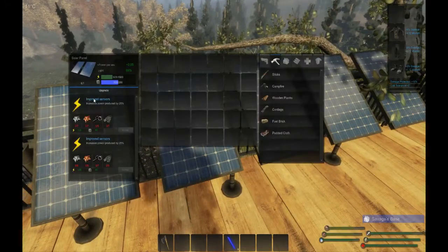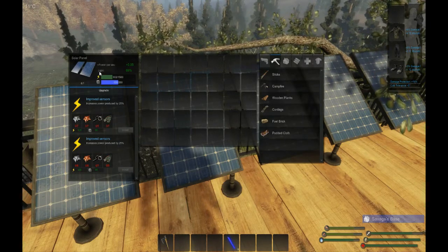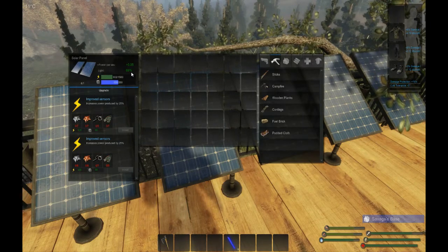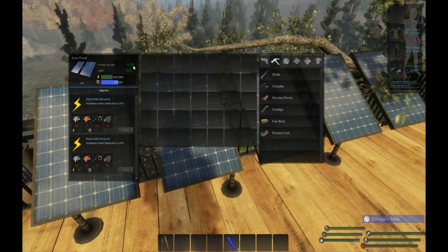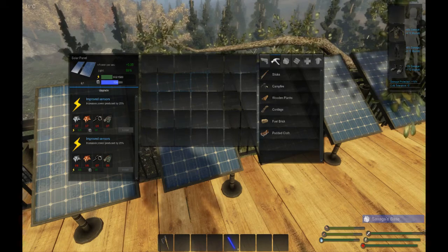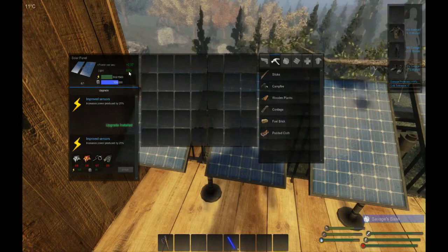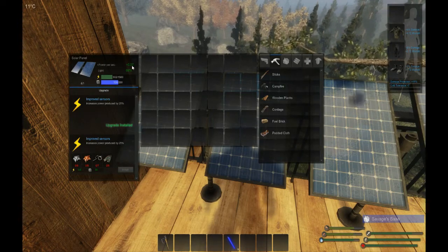If we walk up to one and press F, this is a standard solar panel that hasn't been upgraded. Depending on the amount of light it gets — up here we can see it says 69% light — it's giving me 0.05 power. So that's the output on a standard solar panel.